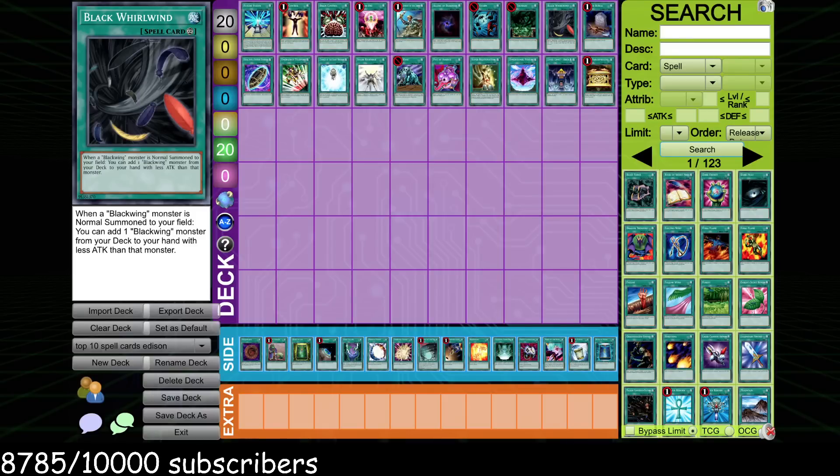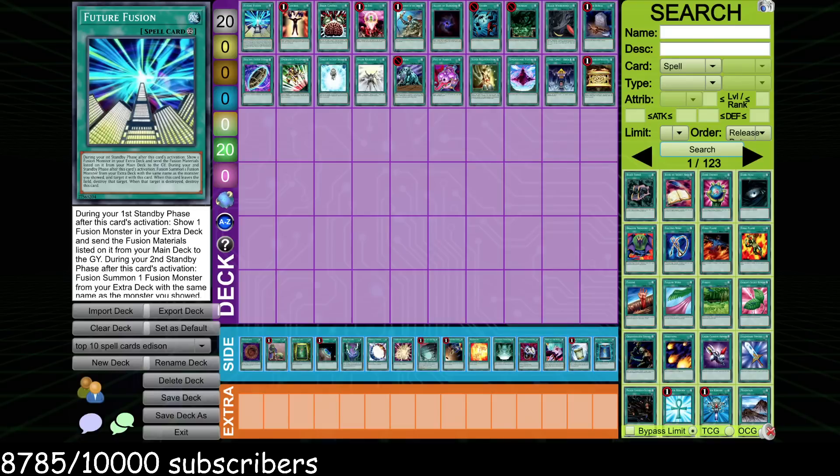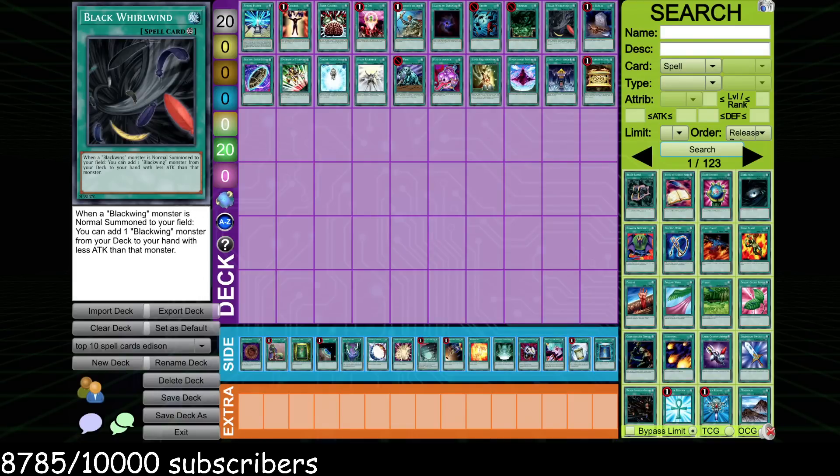Black Whirlwind is the first sort of themed card on the list. While Future Fusion is a build-around, Black Whirlwind is much more archetypal — but it is just so insanely powerful. If you open it in your hand, you're just an automatic favorite to take the game. If you resolve two normal summons, it turns into a plus one. If you resolve three and haven't won the game, you've messed up somewhere. This card lets you have a constant stream of advantage, pressure your opponent relentlessly, and get pluses even when your cards get destroyed. It's such a powerful card over the course of a grindy game, which is what Edison tends to lend toward.